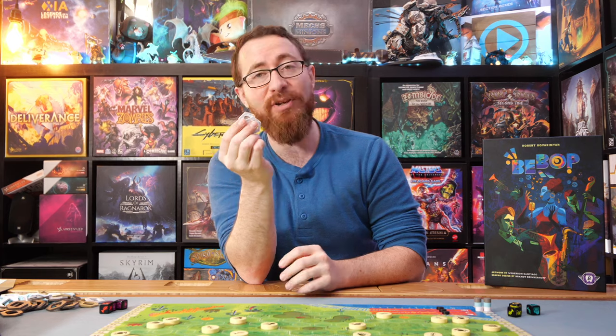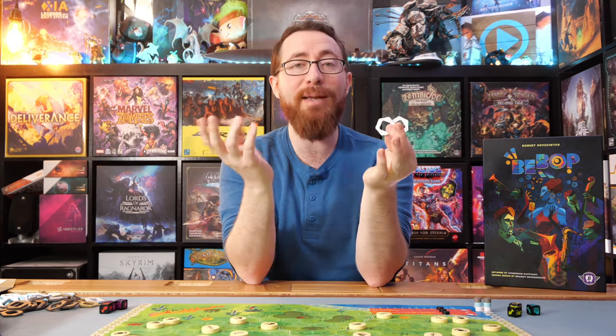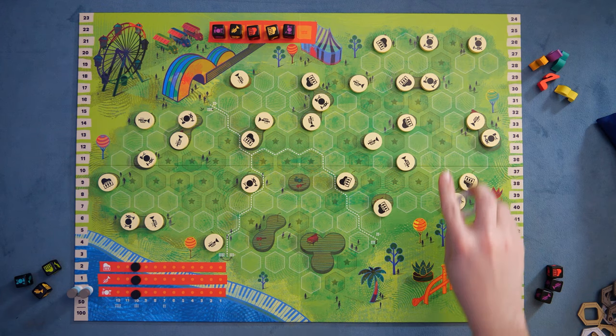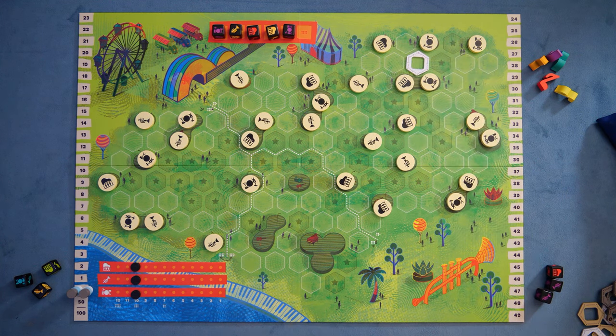You're going to have a bunch of basic seats in the game, and you have basic seats and special seats. We'll focus on the basic seats for right now. You're going to take a basic seat and put it down anywhere on the board. I think over here might be a particularly good spot — I'm going to grab that seat and lock it in.